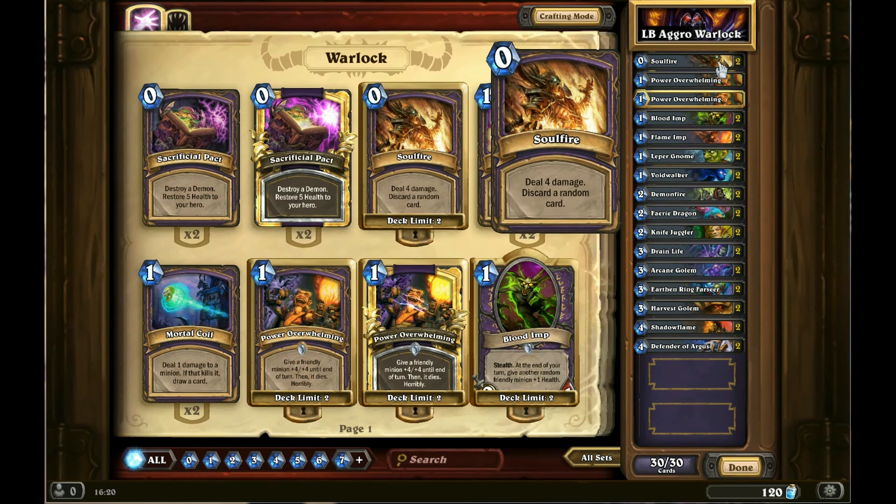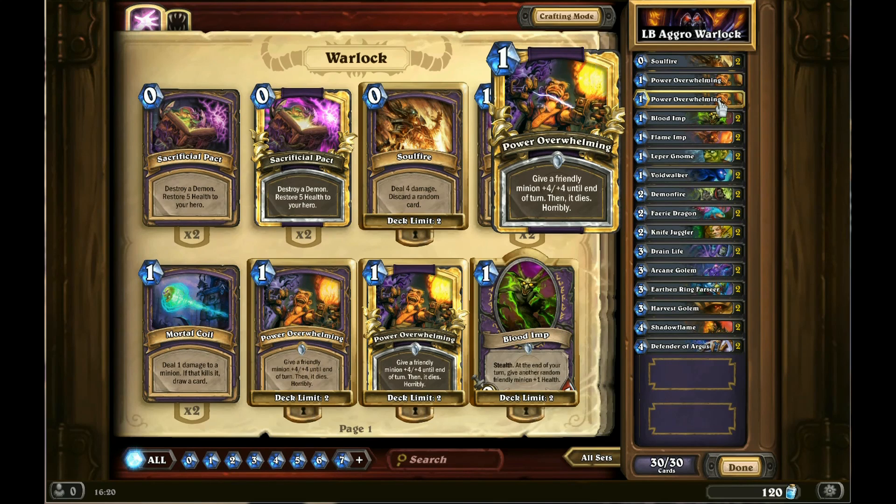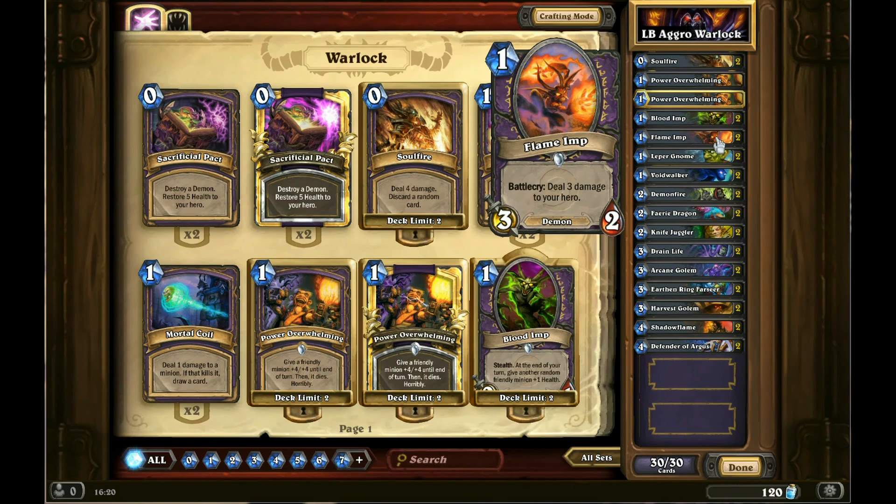Our low budget Warlock aggro deck costs around 1560 arcane dust to make, not counting the common cards, but it will help you start climbing the rankings, particularly between rankings 20 and 15.